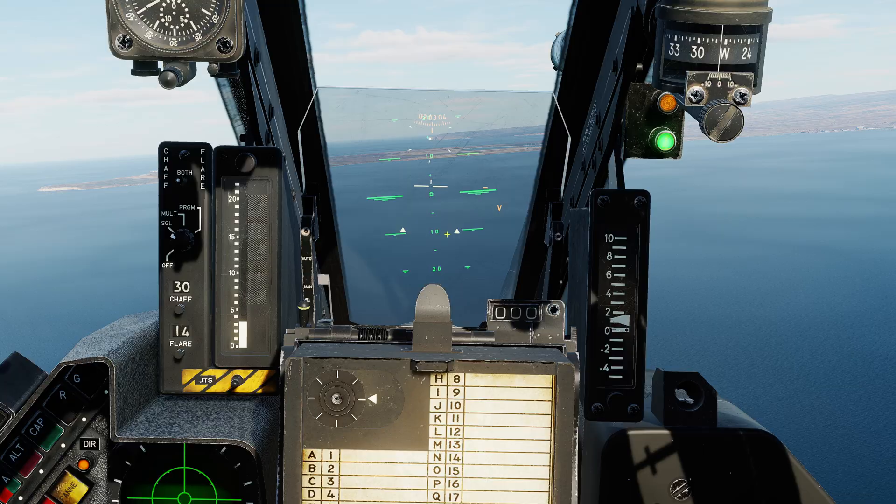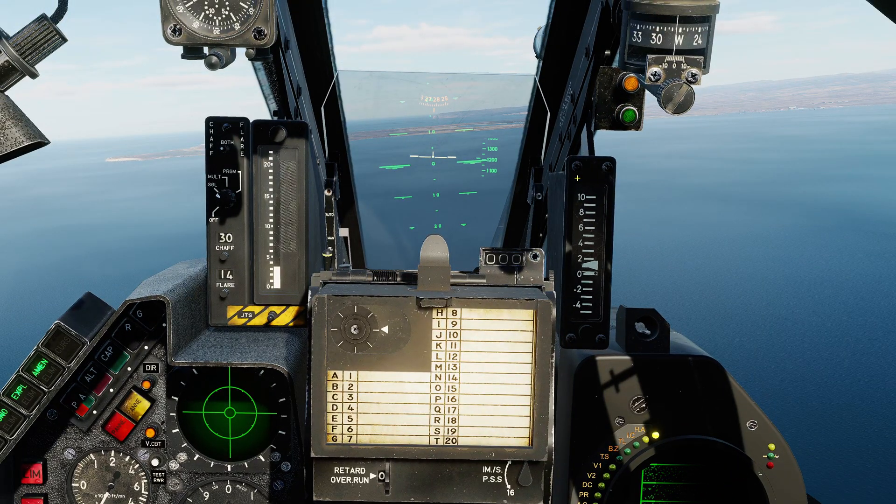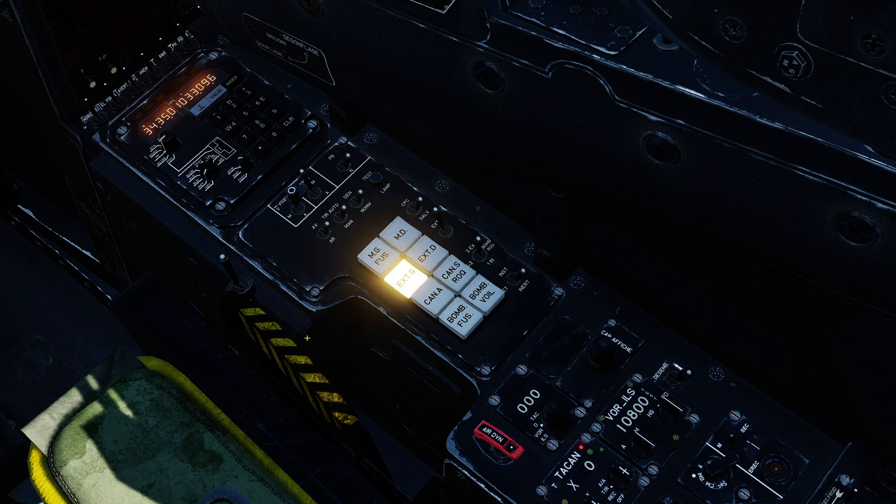If you now hit the EFF switch on the side wall it cancels this mode: the green light goes out, the weapons symbology disappears from the sight glass, and the armament panel selections are respected again. To manually select an infrared missile, use the EXT switches — gauche and droite for left and right. You can push in the button for the left missile or select the right one, but you can only have one selected at a time.